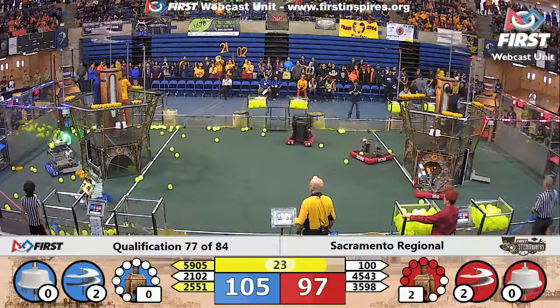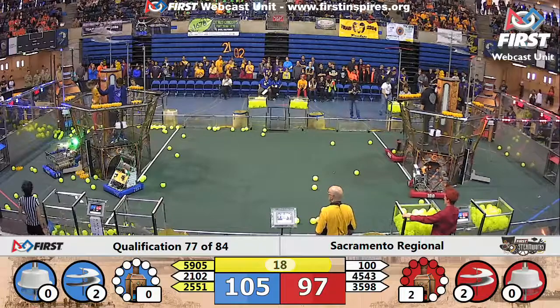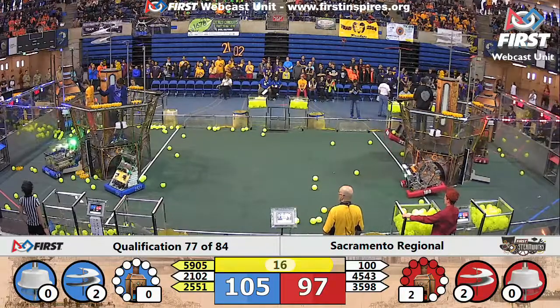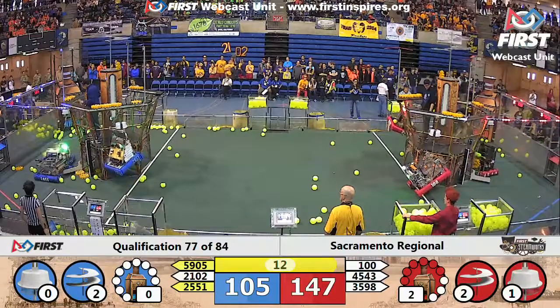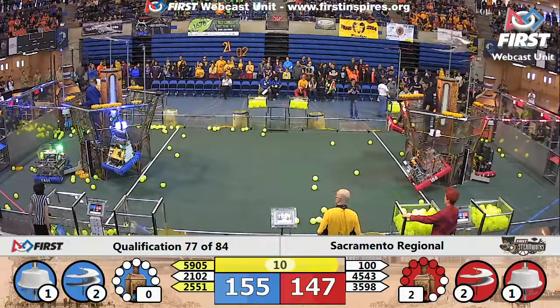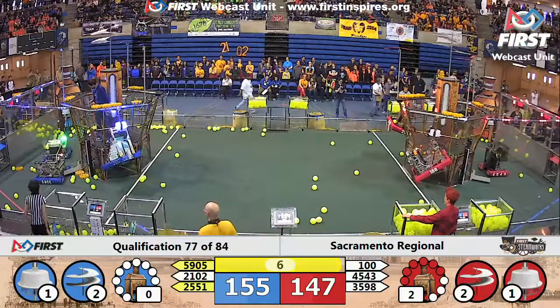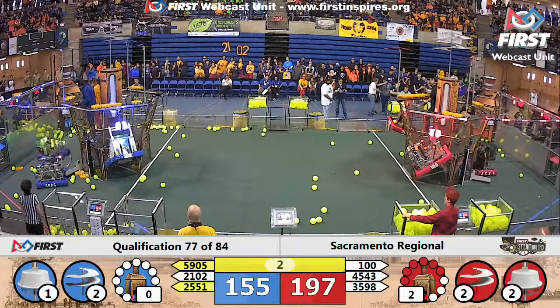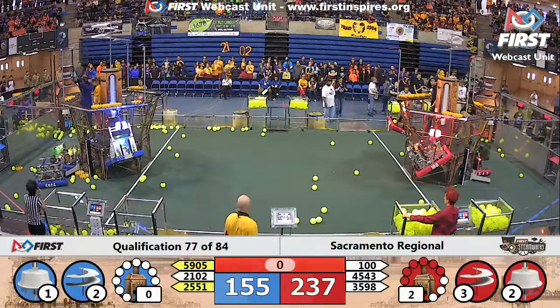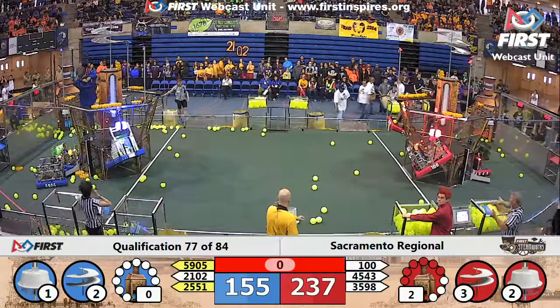These teams now want to climb aboard their airships for an extra 50 points apiece. We're waiting to see who can climb up. The Illuminators are ready for takeoff, and Penguin Empire is ready for takeoff too — trying to get on their rope. Over on the red alliance, the Wild Hats are also ready for takeoff, pulling the red alliance up to 237, just before time expired in match number 77.